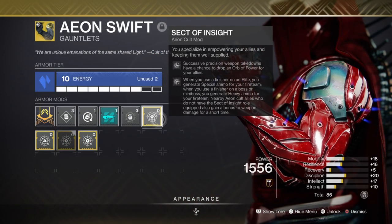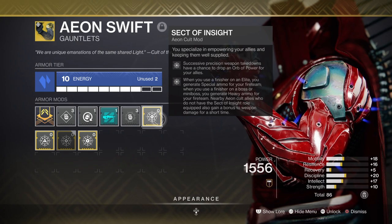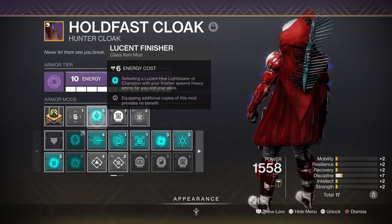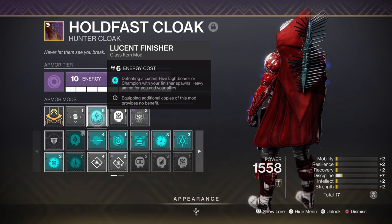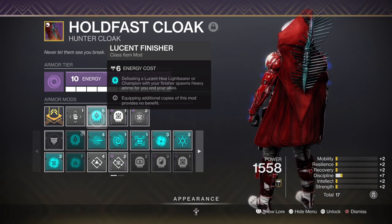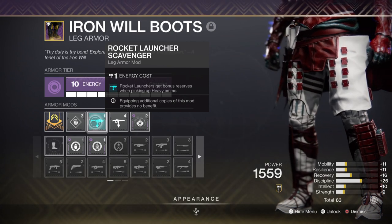Where Aeon Swift Gauntlets come into play is against Lucent Hive and Champions — this is where the build shines the most. Thanks to the exotic, we can produce heavy or special ammo on demand against powerful combatants as long as we get a finisher on them. The Utility Finisher mod is handy here as we'll use our dodge to close a gap and then escape. Combining the exotic with the Lucent Finisher mod also allows you to drop two heavy bricks instead of one. From testing, you can produce a ton of heavy for your whole team as long as you finish off a champion from start to finish — when it works, you can fire two or three rockets each time and stock back to full with no downsides. Make sure you have the Rocket Launcher Scavenger and Linear Fusion Scavenger mods so ammo never runs out before the main boss arena.